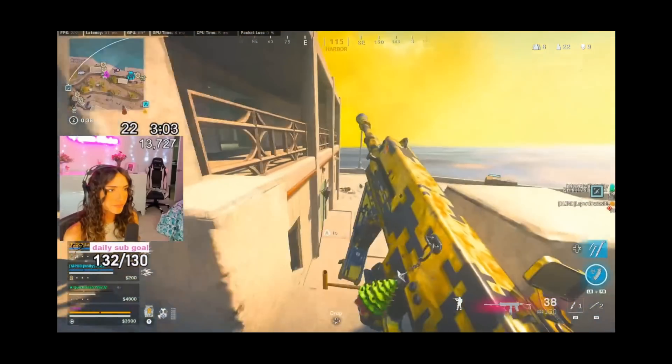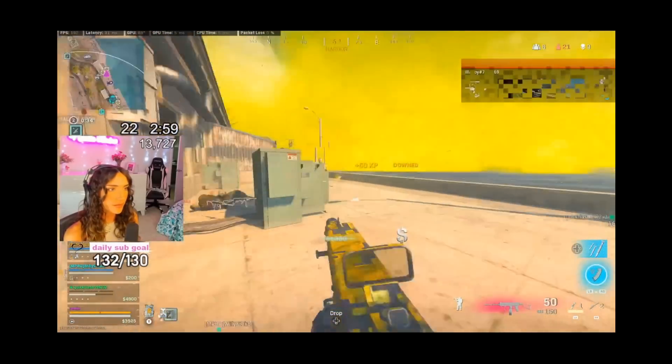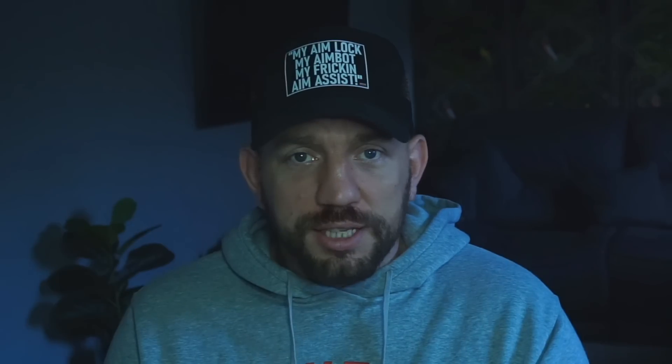You guys can see the glitched animation occur on the enemy — that does happen in the game. But what happens with your aim when that glitch occurs and you are shooting at that enemy? This is one of the big telltale signs that somebody is in fact using something to assist their aim, something they shouldn't be using.